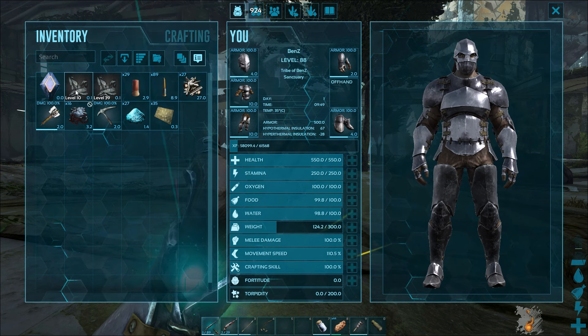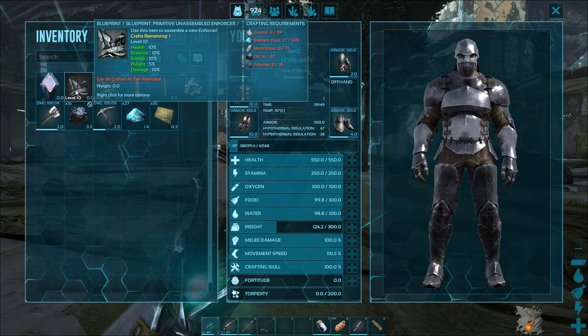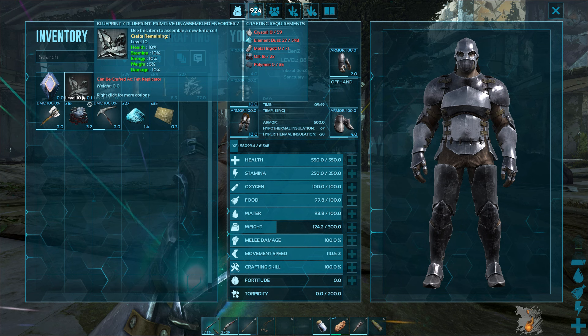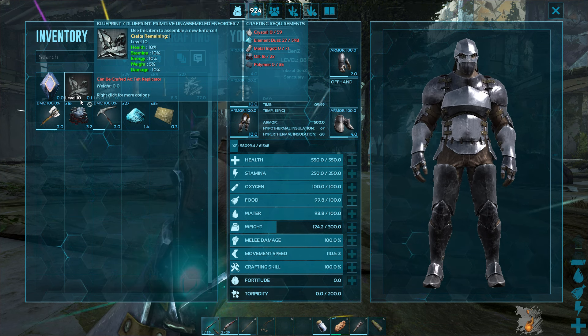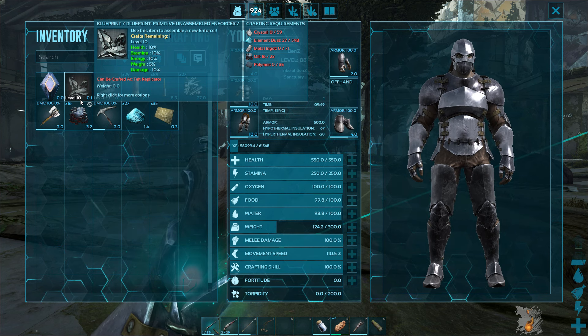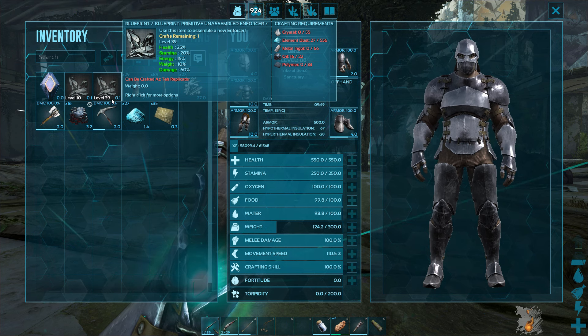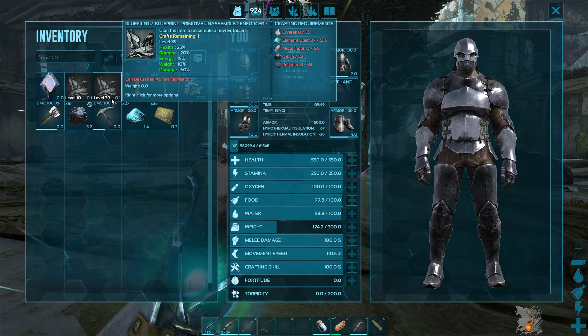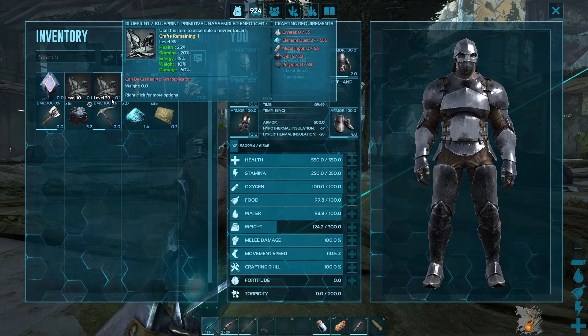So here we can see we've got two primitive unassembled enforcers. The level 10 one has 10% health, 10% stamina, 10% energy, 10% damage, and 5% weight. Whereas the other primitive one is a level 39, so the stats are a little bit different. Even when you do get an ascended one, you can still get a better one by killing a higher level enforcer.